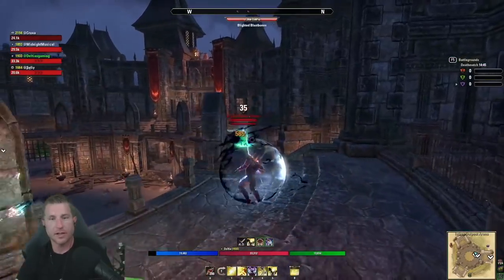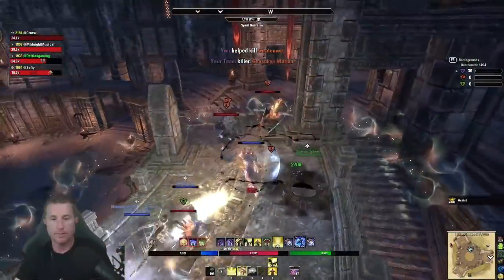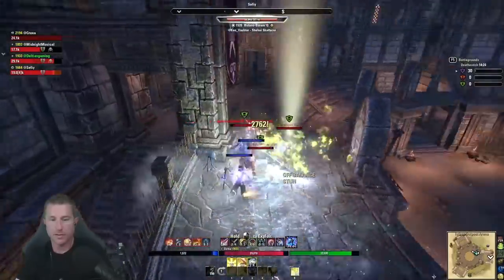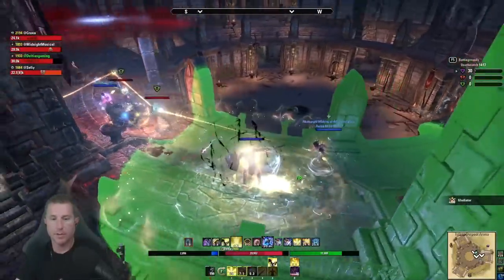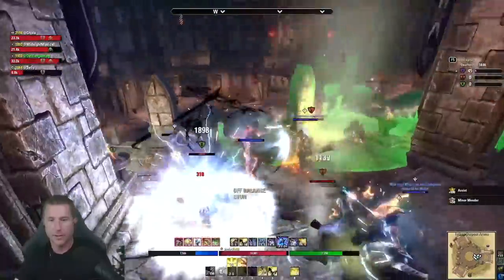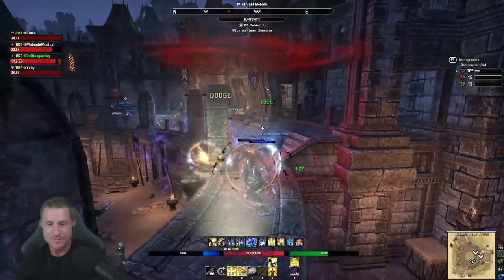The previous gear loadout was significantly nerfed — both Hrothgar and Mechanical Acuity took a hit in update 32 Deadlands — so I've switched to some new sets and some old sets. I've also dropped the restoration staff for a sword and shield playstyle, because I typically run a lower max magicka pool and higher health pool, so the healing from my max magicka is a bit lower. The most important thing to understand about MagPlar is why and how it shines — that's due to passives and skills that scale based on your spell damage.